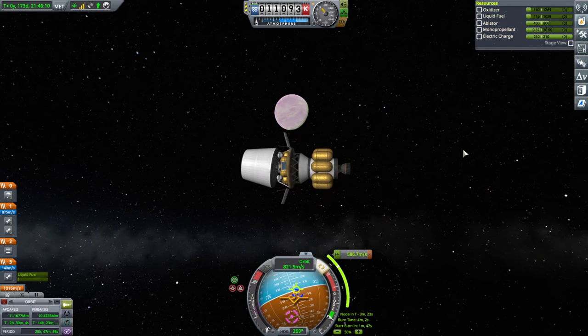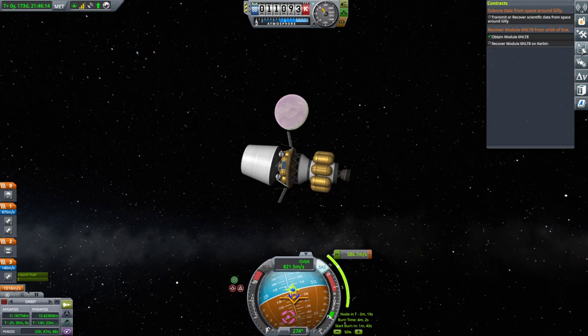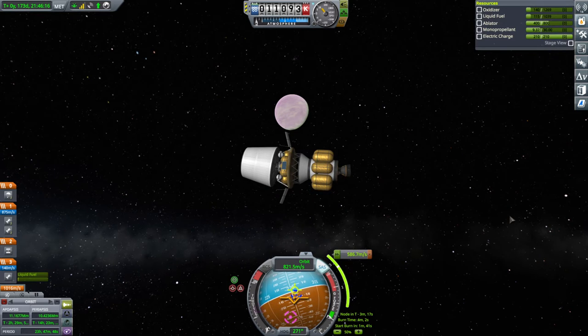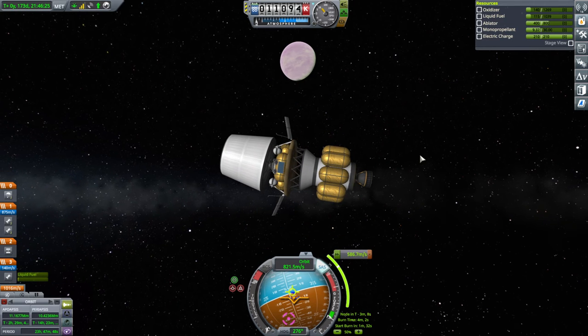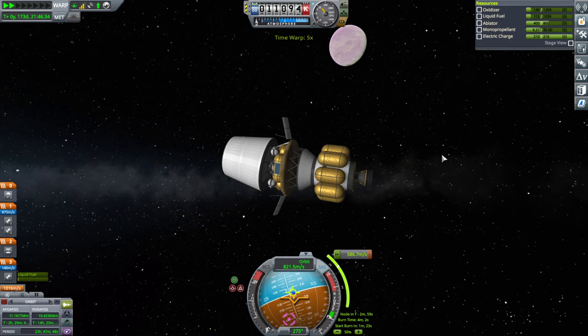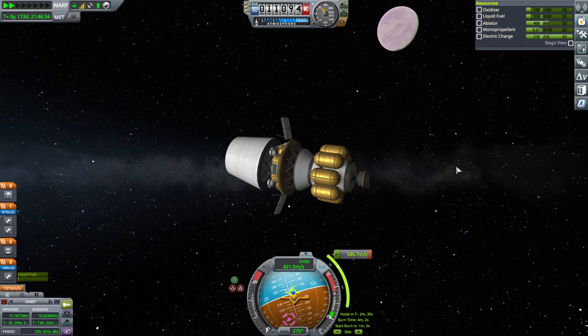We still have that contract — and then one way or another we're going to have all the contracts done. This might meet its demise in Kerbin's atmosphere for all I know, but one way or another it will be done with. Because after we destroy the module in Kerbin's atmosphere, it will definitely not be doable anymore — the contract will be outright failed.